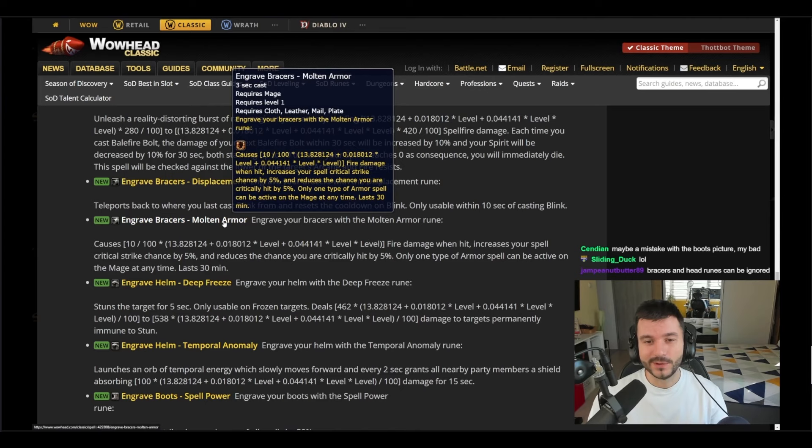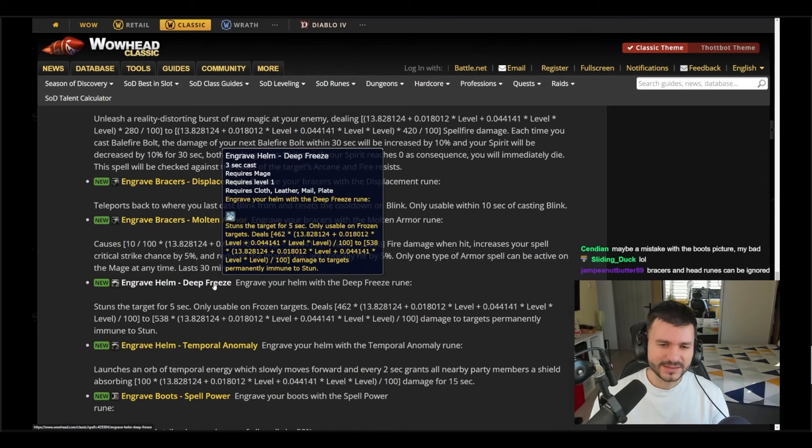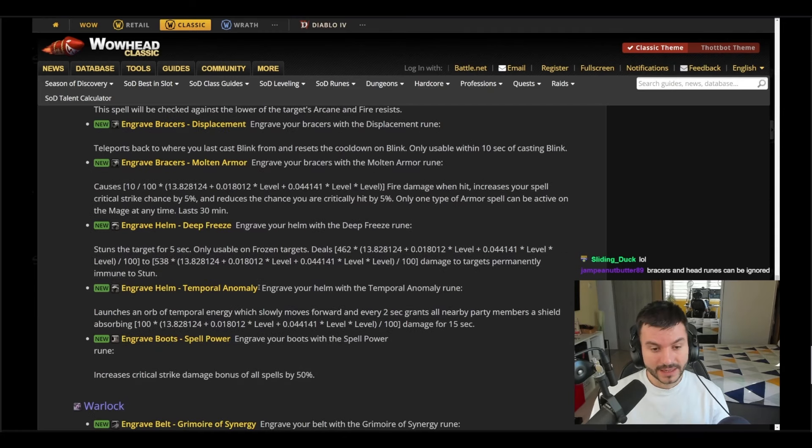This Molten Armor rune might be for the future. We also have Deep Freeze and Brain Freeze — two different runes. Deep Freeze is only usable on frozen targets and stuns the target for five seconds. A lot of things can still change; they have about one week before releasing this phase, so take it all with a grain of salt.